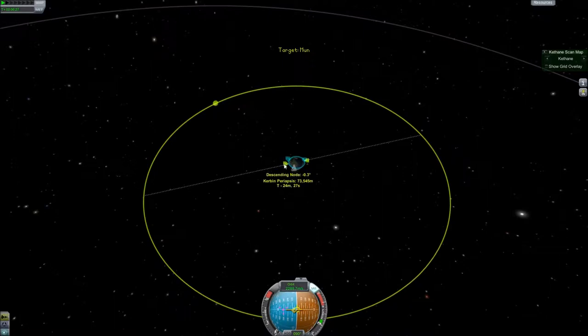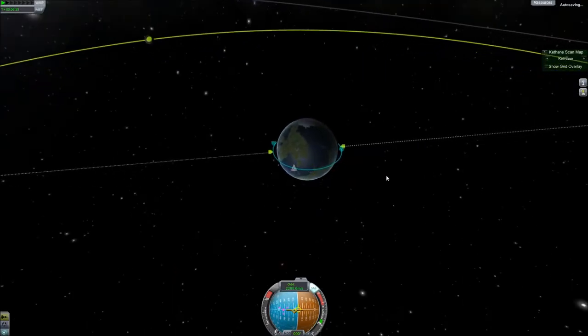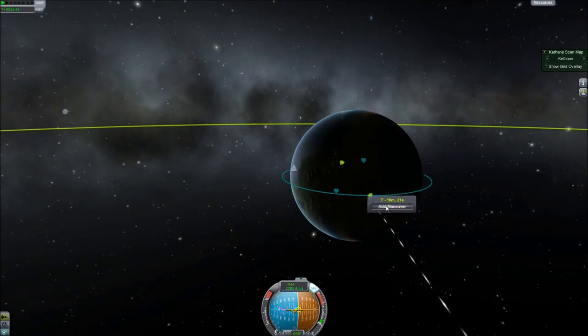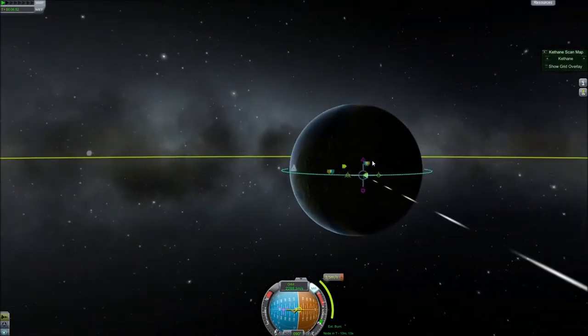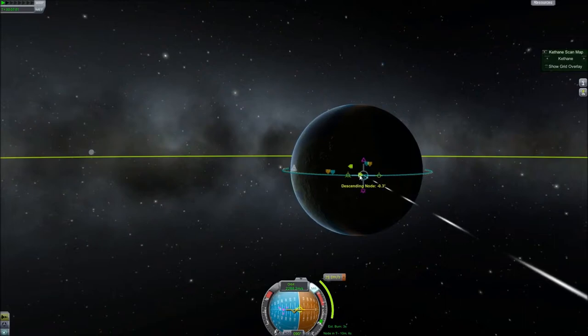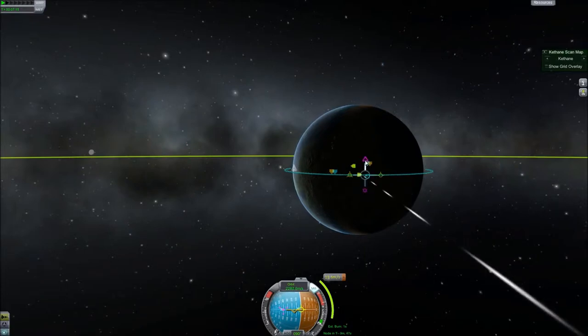I'm going to zoom out on map view, turn off some of the clutter, and set the moon as my target. That gives you the ascending and descending nodes. It shows minus 0.3 on this side and 0.3 on the other — you want to get as close to zero as possible. If you're way off, go to where the node is and pull up or down to change the inclination. The adjustment is very touchy — just the slightest little burn has a significant effect.